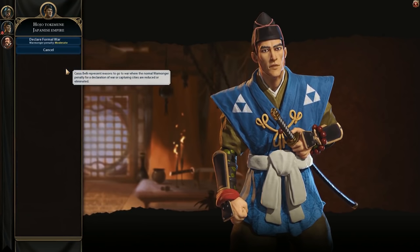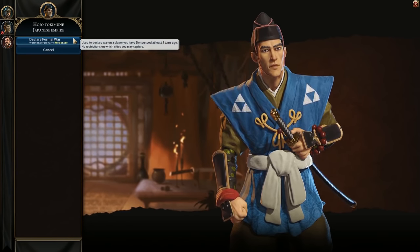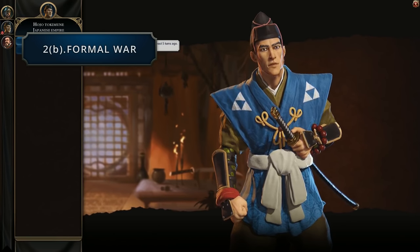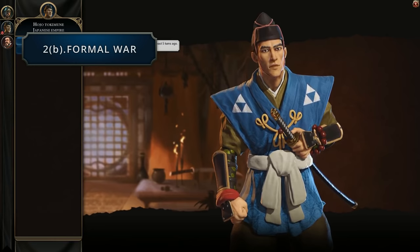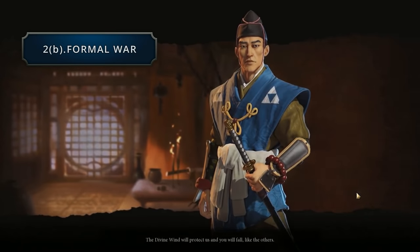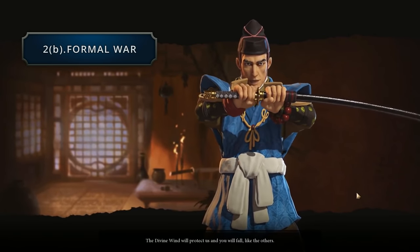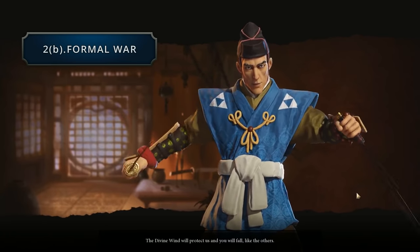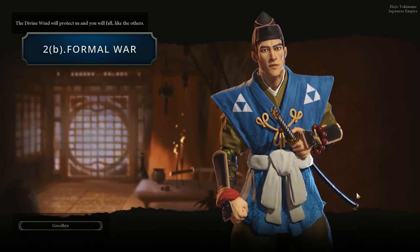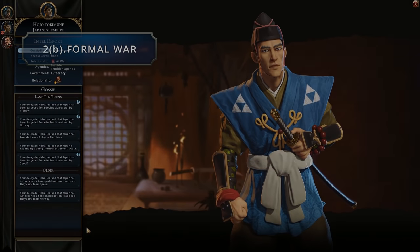Then we have the casus belli, starting with what should be the earliest one available. The first casus belli is the formal war. This is used to declare war on a player you have denounced at least five turns ago, and there aren't any restrictions on which cities you can capture. Basically this is going to be the proper channel for going to war before the renaissance, and seems to be a simple way of going to war while giving your opponent some time to prepare, as opposed to the base surprise war which gives you a high warmongering penalty.